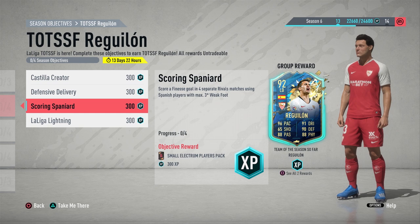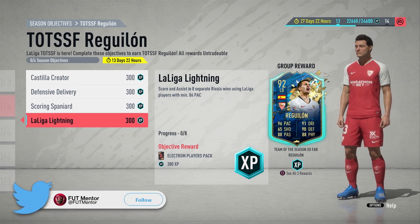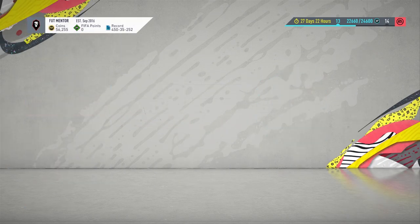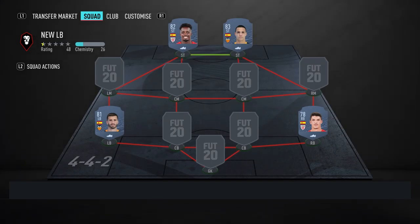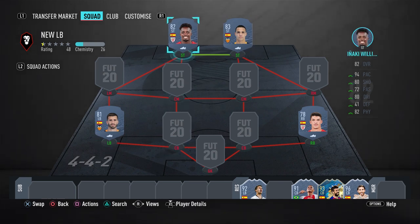Moving on to Scoring Spaniard: score a finesse goal in four separate rival matches using Spanish players with max three-star weak foot - which we don't usually see, capping rather than flooring the weak foot. You can be doing this alongside La Liga Lightning, the popular objective where you score or assist in eight separate rival wins using La Liga players with at least 86 pace. Two players that work for both are Rodrigo and Inaki Williams - both qualify on pace and weak foot.